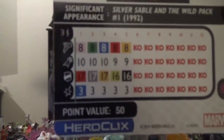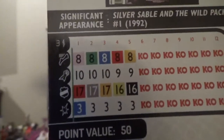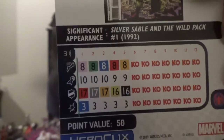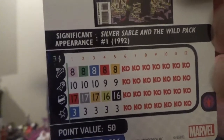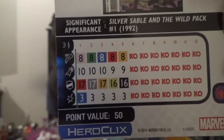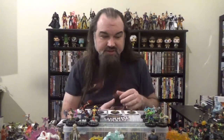Looking at his dial: on speed, we've got sidestep, followed by charge, plasticity, flurry, and leap/climb. On defense, we open with super senses, then invulnerability, toughness, combat reflexes, then regeneration. On damage, we have a single click of shape change — sadly just the one, though with the Drifting Sands trait you can pick shape change if need be, especially if he's double-tokened and can't be given an action.